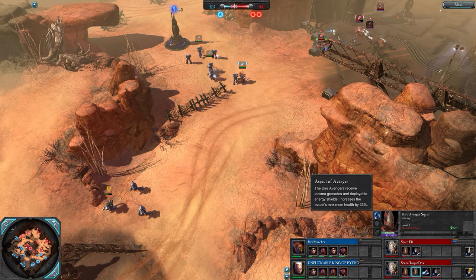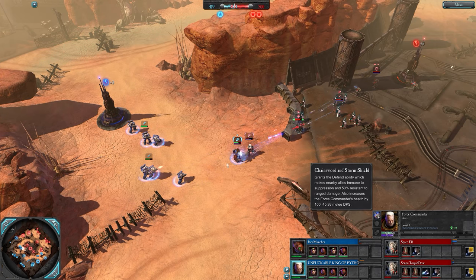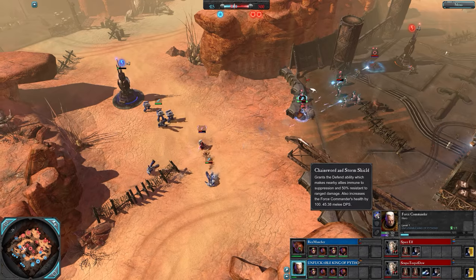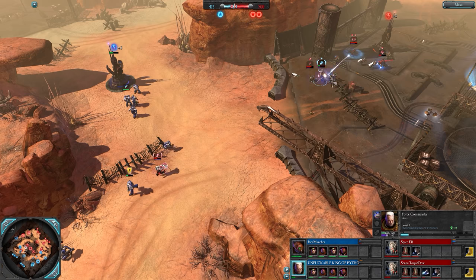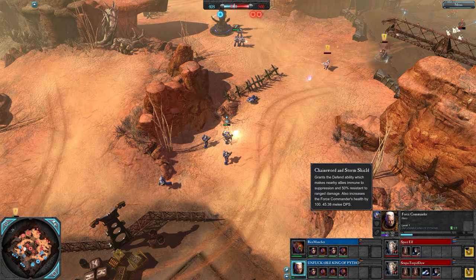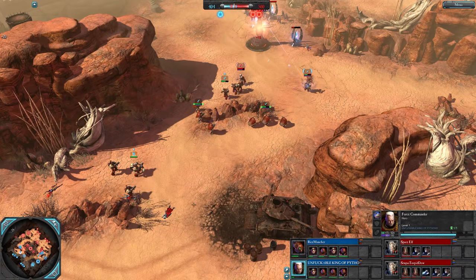Suppression fight and the Eldar had more stuff shooting. Aspect of the Avenger for these dire avengers gives them the grenade, health, and shields - a really good upgrade. Force commander is going to get caught - no, he's got his shield up, he knows what he's doing. Chainsaw and storm shield, still gets knocked over though, dodges the grenade easily, gets in on the shuriken, face-tanking it. Special attacks on the dire avengers - he's chopping them up.